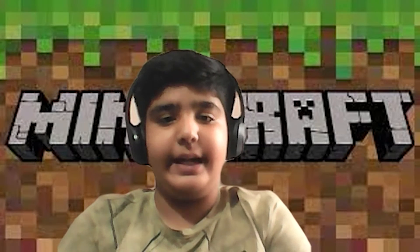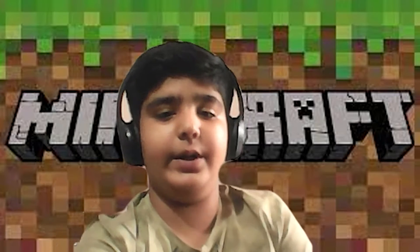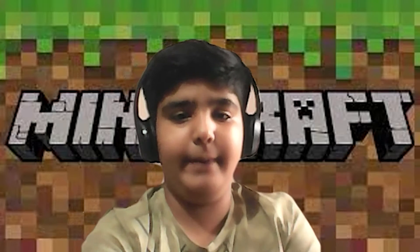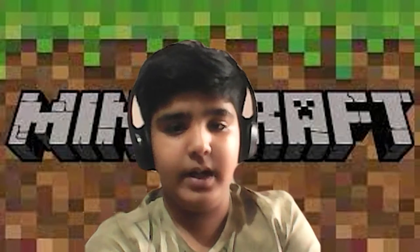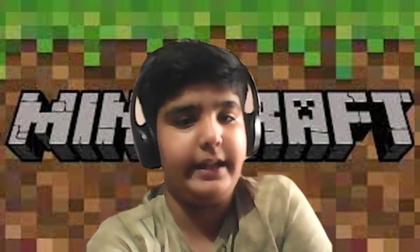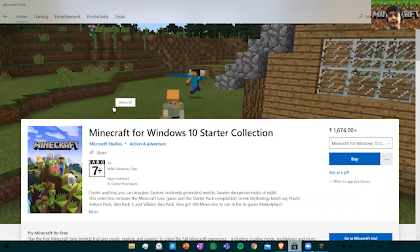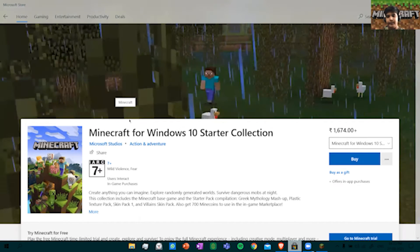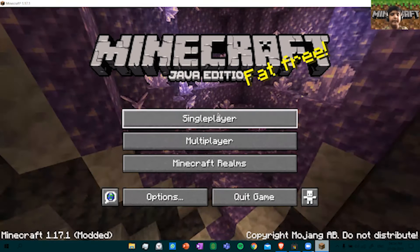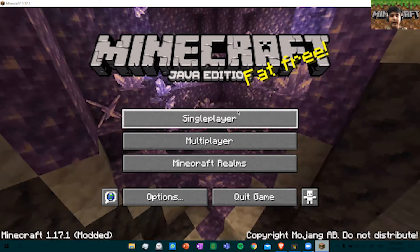If you are new to gaming, you have come to the right place. Today I will be introducing a popular game, Minecraft. This has many versions and many mods to play. I will be showing you how to play the classic Minecraft in Creative Mode and Survival Mode. You can download the game from the Microsoft Store where you will need to pay about 1600 rupees. Once you download and open the game, this is how it looks like.